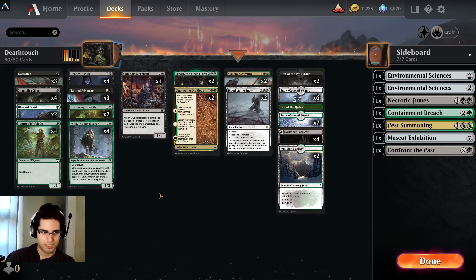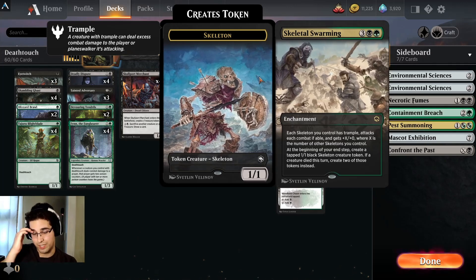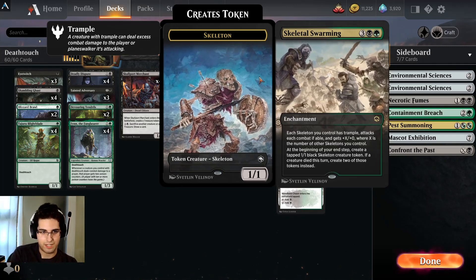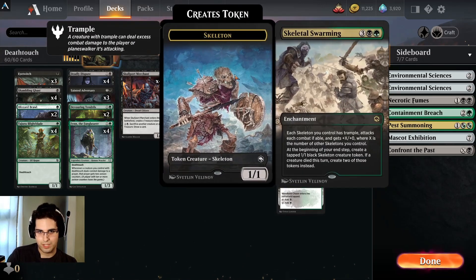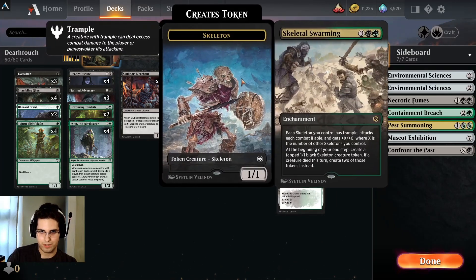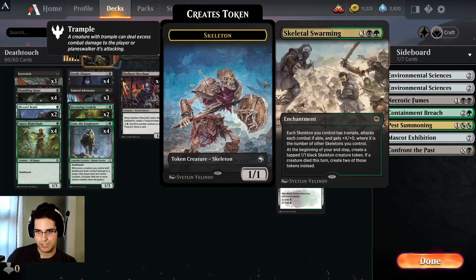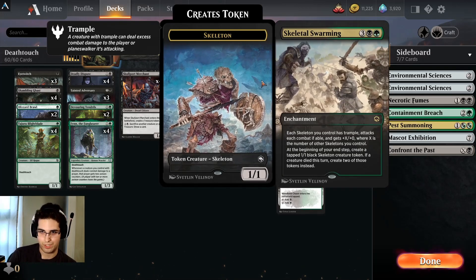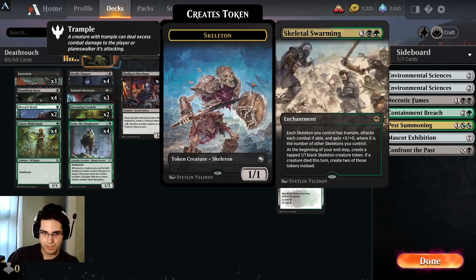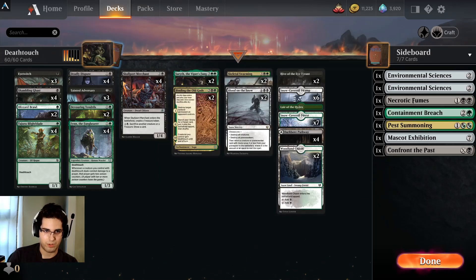We also have the ability to ramp, and Skeletal Swarming is our other top-end win condition. Making a bunch of skeletons that all have trample and deathtouch can also close out the game if they get deathtouch from Serith or Binding, and this is something that most decks don't really have a way to deal with. It's not necessarily powerful enough to win the game on its own anymore, but I do think it is a suitable top-end for exactly what we're going for here.